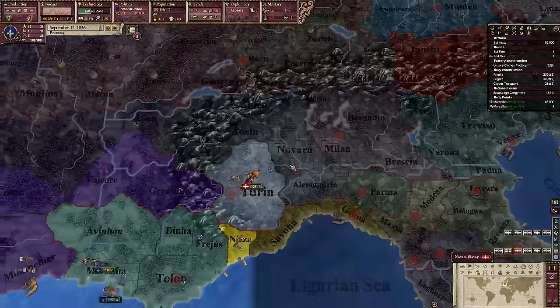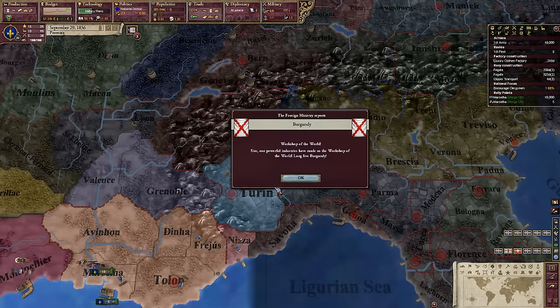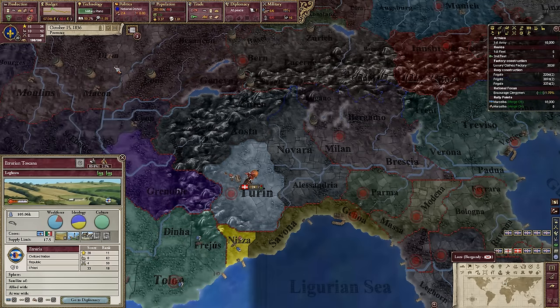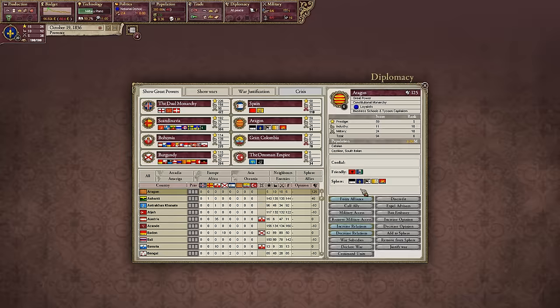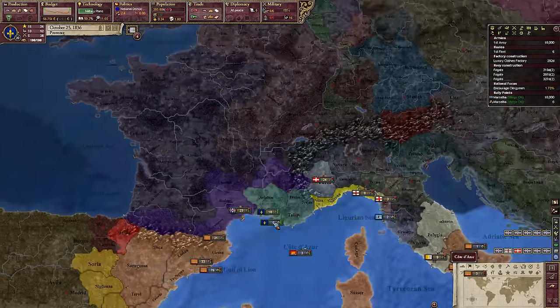541,000 people there, though they are two states, so I would not be able to conquer them in a single war. We need to see who we are under the influence of — that would be the Kingdom of Aragon. So we're going to ally. Make friends.